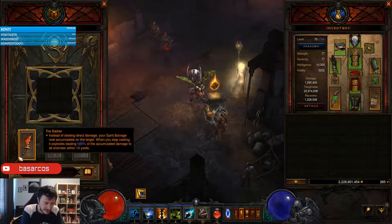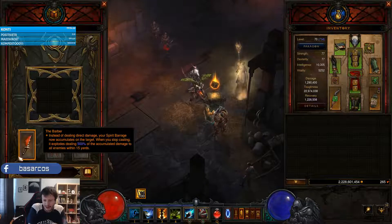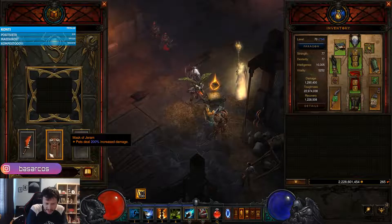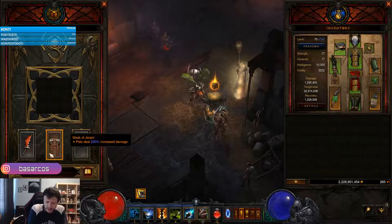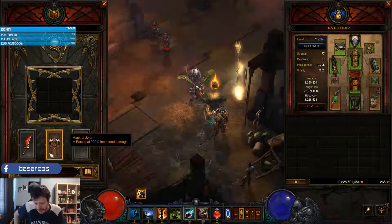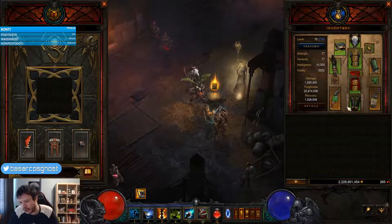In the cube we have The Barber, which is a recently buffed item. Instead of dealing direct damage, Spirit Barrage accumulates, and when you release it, it deals five times the accumulated damage to all enemies. We have Mask of Jeram — our pets deal 200% increased damage. Since Spirit Barrage Manitou spectres are considered pets, this is just a flat 200% damage bonus. And finally we have Ring of Royal Grandeur to use both of our sets.